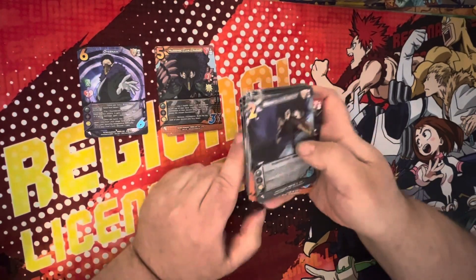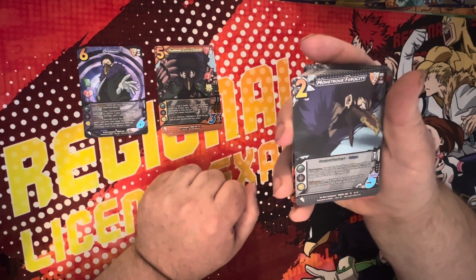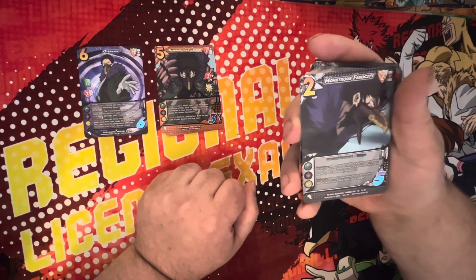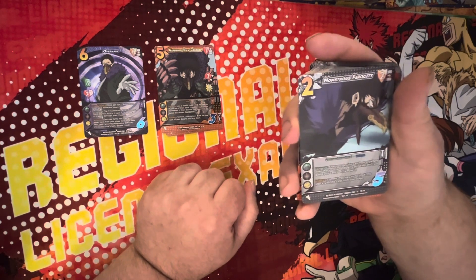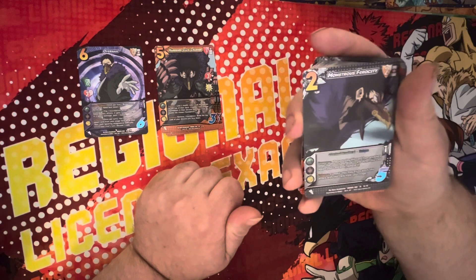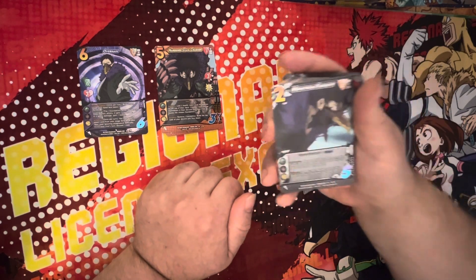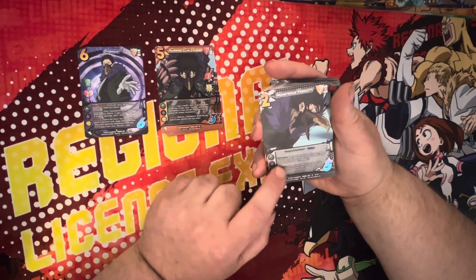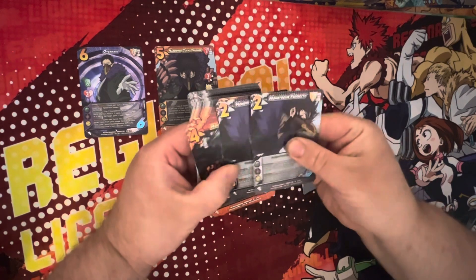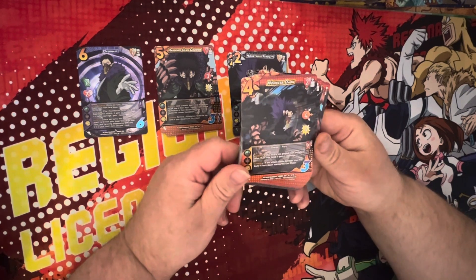Then Monstrous Ferocity — it's a two difficulty, two mid, unique with Overhaul breaker one. Response — after you play this card from anywhere other than your hand, draw one card. When this card leaves your card pool, remove it. Enhance — commit; you may try to block this attack with this card from your stage, so you can play this as a block from your stage entering area. Very cool — two copies of that.